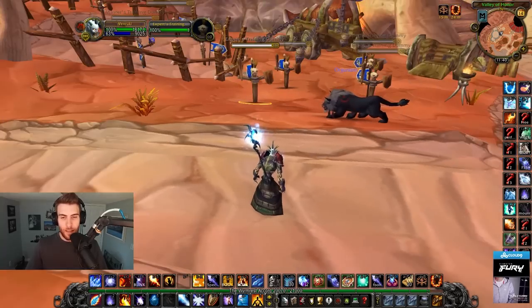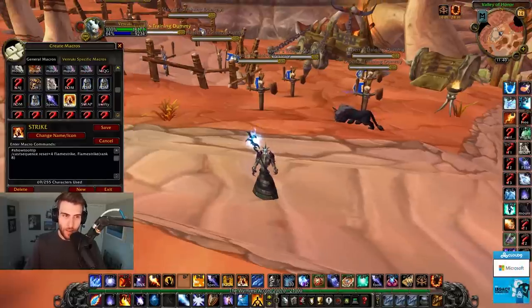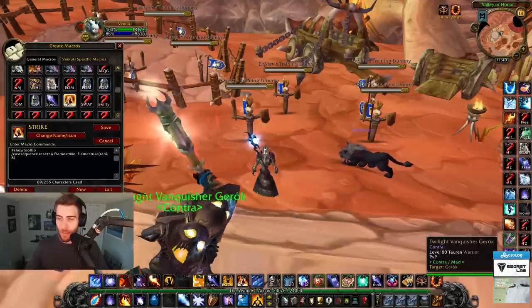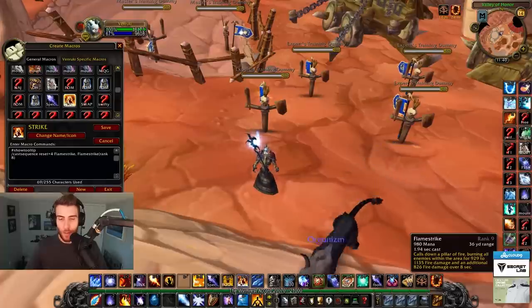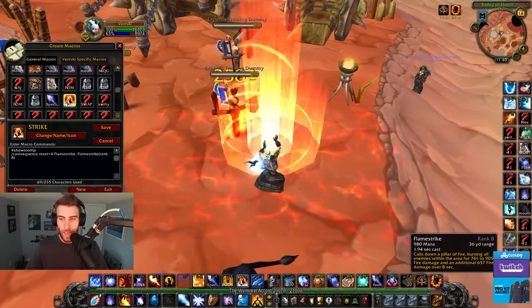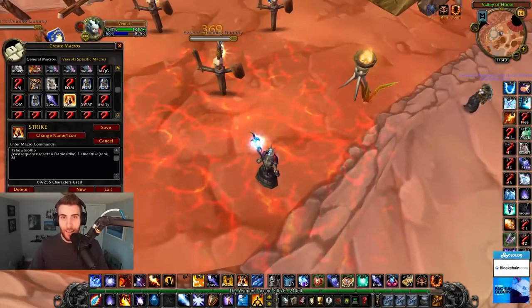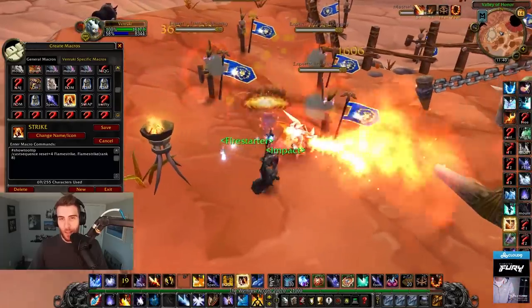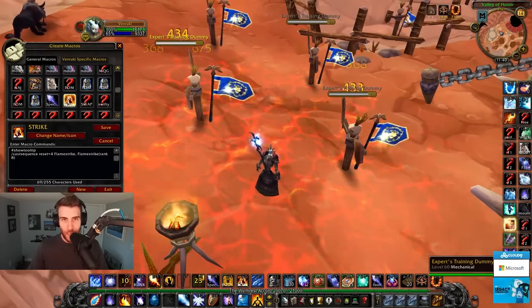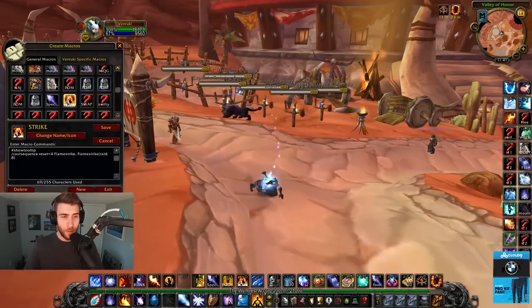There are no macros specific to Fire Mage that I want to share except one - a cast sequence macro for Flamestrike. When you use Flamestrike, it puts a max-rank Flamestrike down, then switches to rank 8 for four seconds so you can place a rank 8 Flamestrike immediately after. The flame patches on the ground actually stack, so when people are grouped up and you do Dragon's Breath, Flamestrike, Blast Wave, Flamestrike, you get more burn damage from having both a rank 9 and rank 8 ticking. It's great AoE when people are lumped up on a pillar.